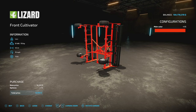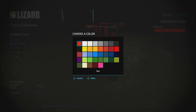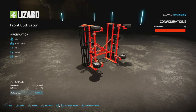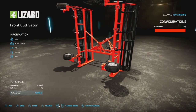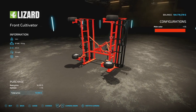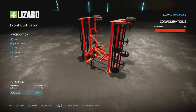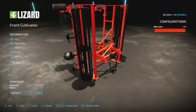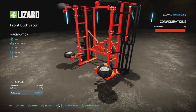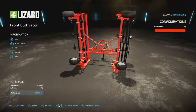Next is the Front Cultivator from DMI's Dutch Modding Inc. We've got color options for pretty much everything with a custom red-orange color on there. It weighs 1.4 tons, requires 70 horsepower, with 4.5 meter working width at 10 miles per hour. It's 3 slots on consoles. Remember, this is a front cultivator — it goes on the front of your tractor.